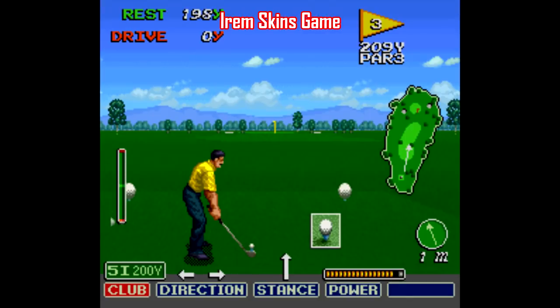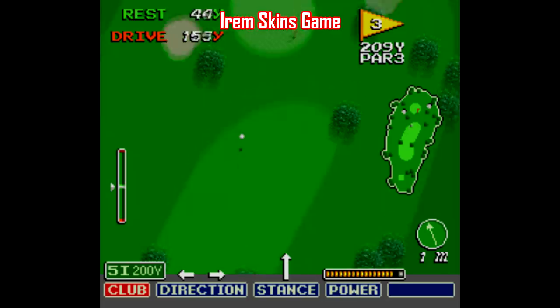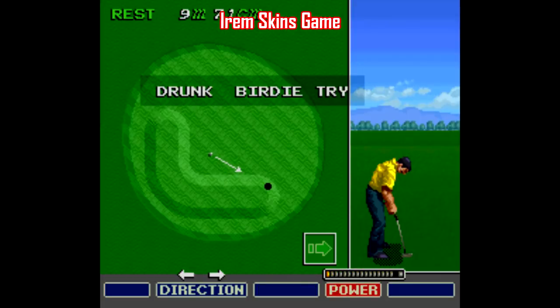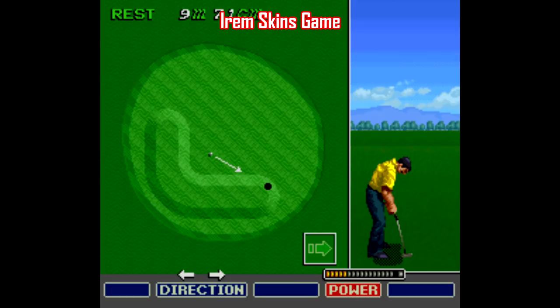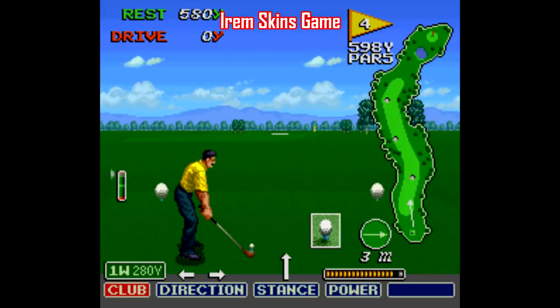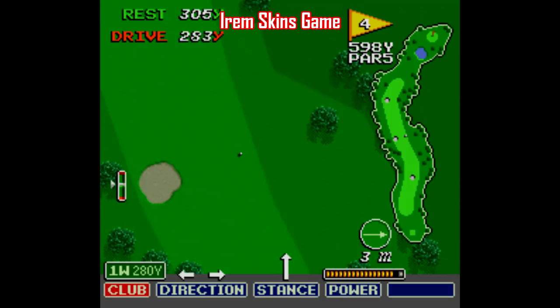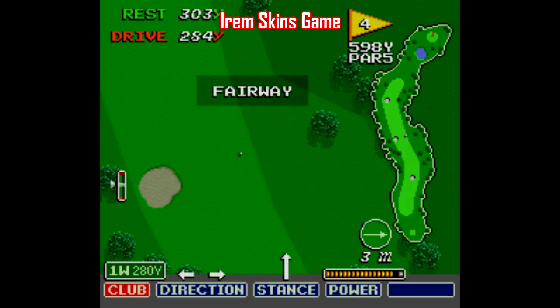For golf, the one I keep going back to is Irem's Skins Game. A lot of 16-bit golf games really tried to shoot for the stars and were way too ambitious for the time, creating lots of slow, plodding, and laggy games that did not age well. Irem's Skins Game, though, keeps it simple. There's one course, 18 holes — press A when the bar hits the middle, and from there you just play the ball where it lies. It's not great; it's certainly no Neo Turf Masters, but I'll take it over most other golf games of the time.